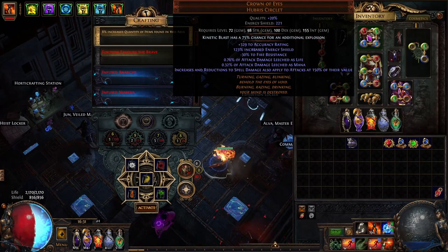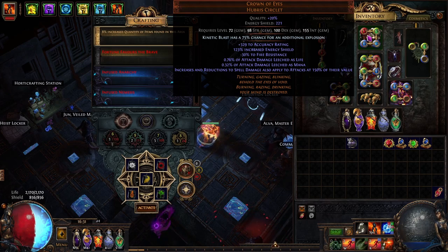For our helm, we are using a Crown of Eyes, enchanted with 'Kinetic Blast has 75% chance for an additional explosion.' This will also give us increases and reductions to spell damage applied to attacks at 150% of their value, and we will also be buffing spell damage in this build.